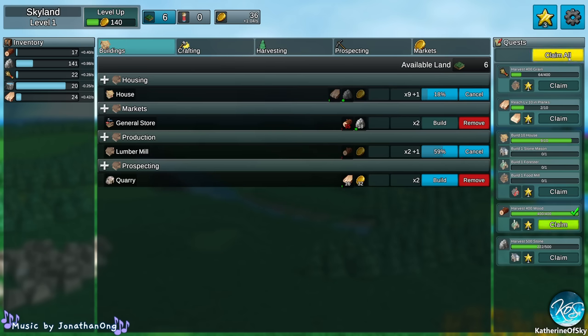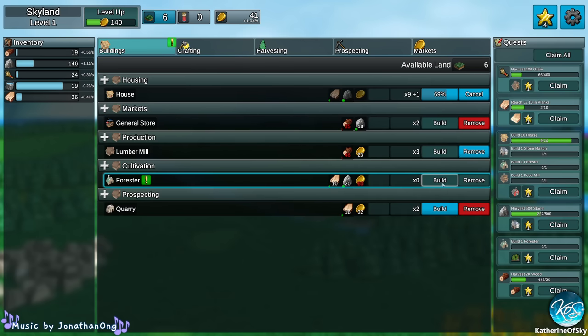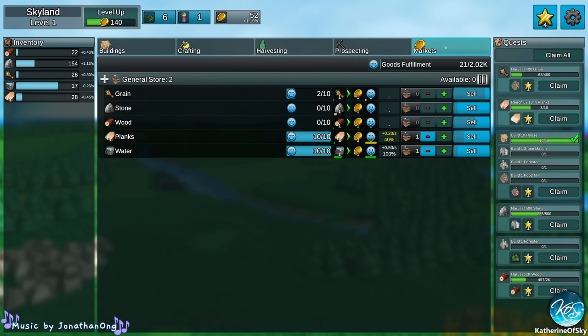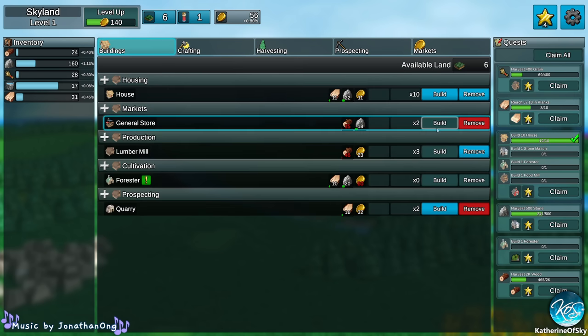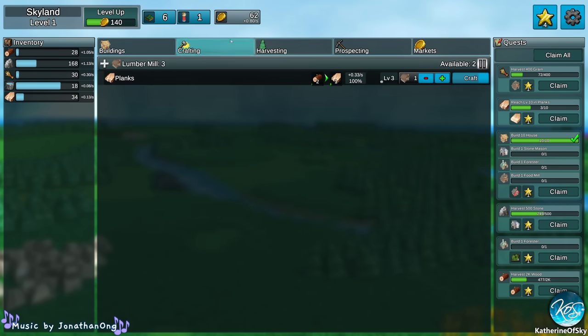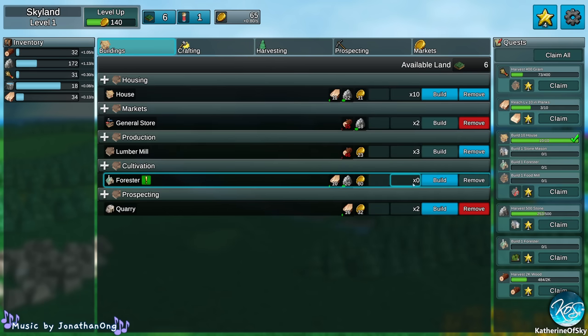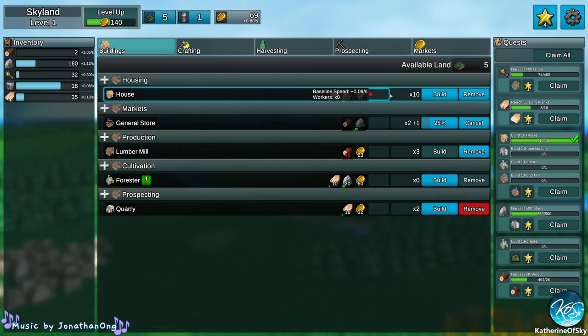We need to build a forester — that's 60 coins — because otherwise we're going to run out of wood and that would not be good. We need to really build another general store. We are getting 0.4 per second on gold. We might want to cut down lumber milling for a bit so that we gain more logs per second. Let's build a general store — that's going to be important.